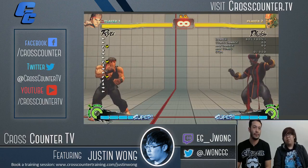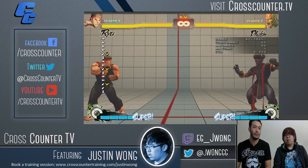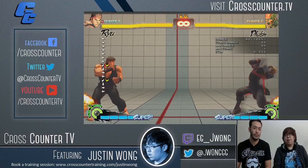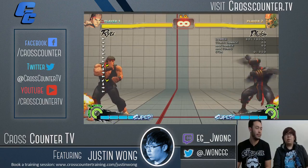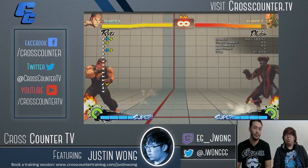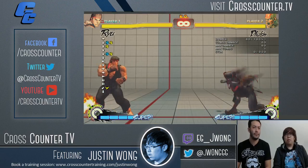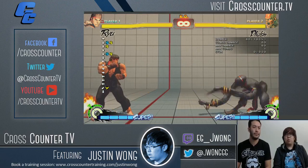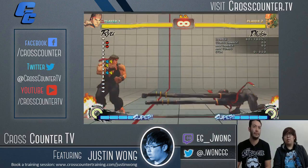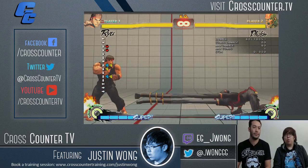But now, how do you fight Dhalsim's standing fierce? Like press standing fierce? Look for the range — this is the main range right here. So from there, you see when you differentiate the range, you want to try to smack it before it retracts. Boom — you see that? So easy. But you don't want to get too close, because if you get too close, sometimes it'll just trade. So you want to stay at the range where your normals will always hit.